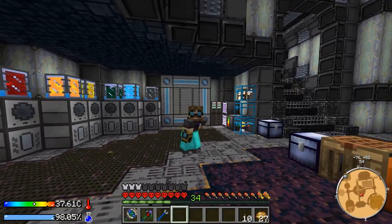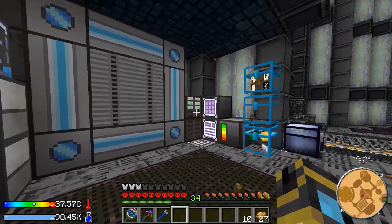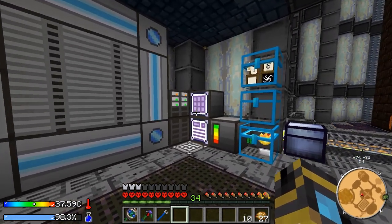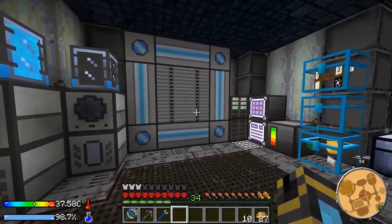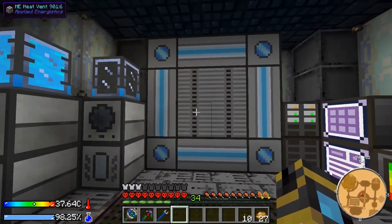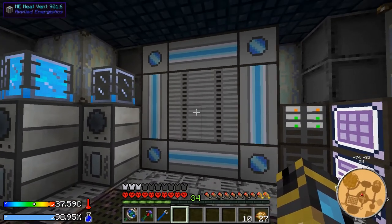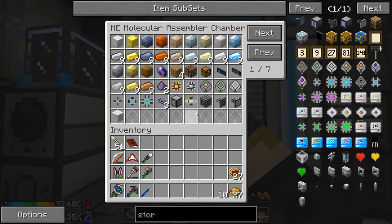Hello everybody, my name is Syr and welcome back to Crash Landing. Last episode we worked hard on getting the Applied Energistics stuff all set up. Since last episode I've been expanding it and playing with it. We ended off having a 3x3x4 molecular assembler and now I've expanded it to a 4x4x4, which means we now have seven pattern providers inside. I haven't filled up one of the pattern providers with patterns yet.